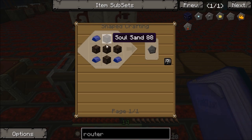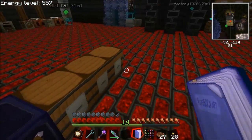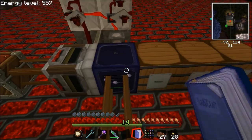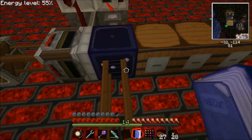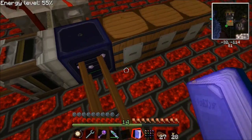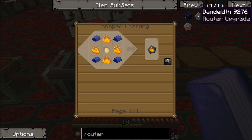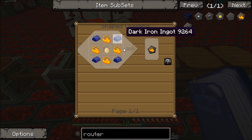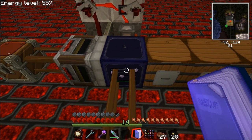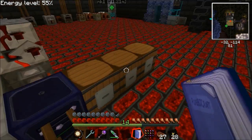Thoroughness: you saw when I put sand in, it put sand in each barrel. What thoroughness would do is, if there was at least one sand in each barrel, instead of spreading out the rest of the sand, it would fill the first barrel before moving on to the next. Bandwidth - which is one we're going to need - moves stacks at a time. So if you put a stack of sand in, it'd go one at a time normally, but with a bandwidth upgrade it'd move that full stack. For this system we need that.